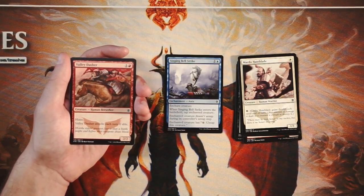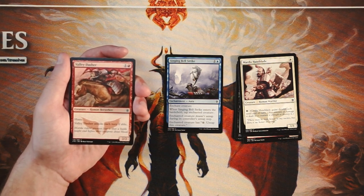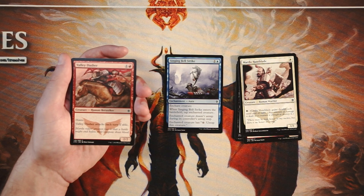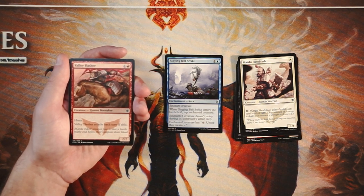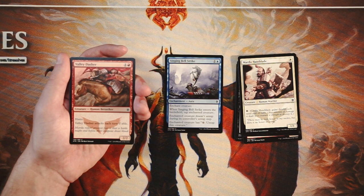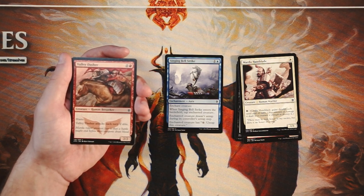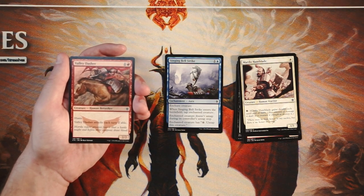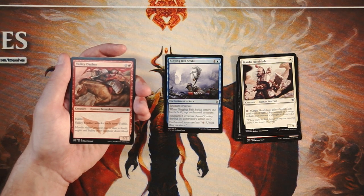Valley Dasher is a 2/2 for one and a red with haste that attacks each turn if able. I actually really like this card — a 2/2 for two with haste that swings in immediately is great. The downside is it must attack every turn, so eventually they'll block it and it'll die. But you can do a lot of aggressive stuff — throw on a combat trick and really surprise your opponent since you have to attack anyway. It represents a combat trick every turn until you actually have one. Very solid two-drop.